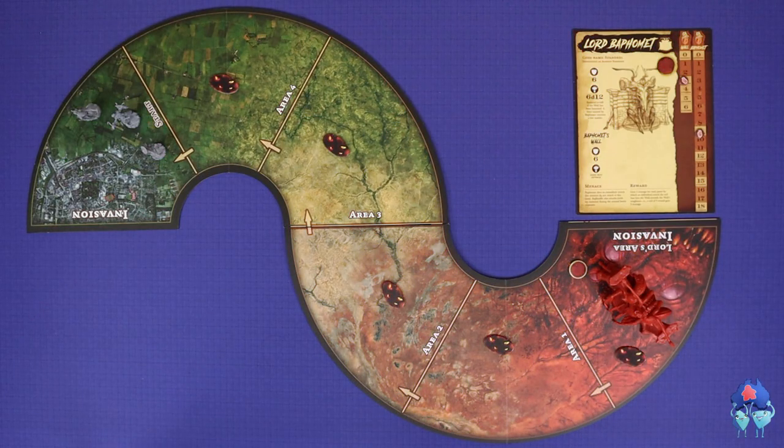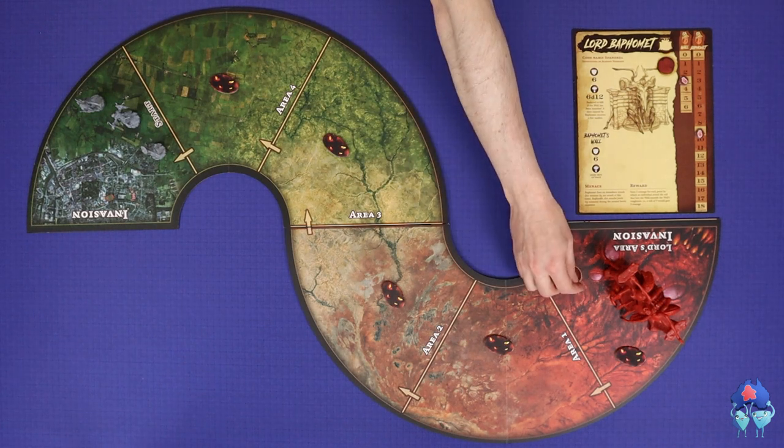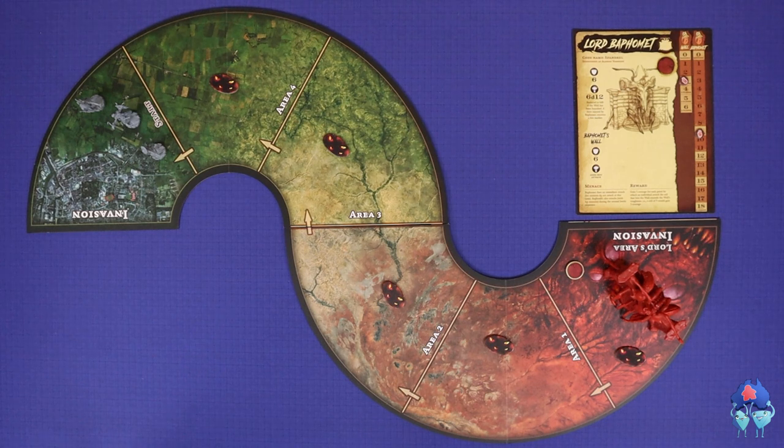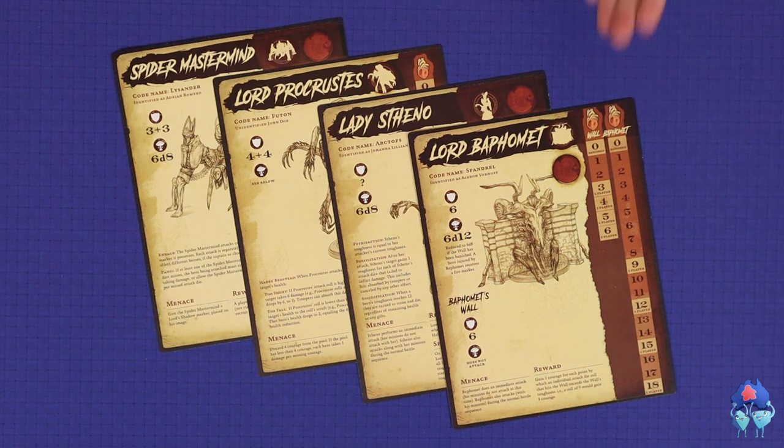I'm not going to step you through the full setup for this game, but I'm going to show you some of the components up front to help with the explanation going forward. You'll set up the map according to the scenario you're playing. At least one area will be labelled start, and this is where your character minis go, and at least one area will be labelled lord's area, which is where the lord mini begins. The lord's area will also contain a lord's shadow token, which I'll talk about later. You'll keep the lord's information sheet nearby, with starting health depending on the number of players. You can choose from among all of the lords and ladies in all of the expansions and add-on packs you've purchased. There is no specific lord for a given map.